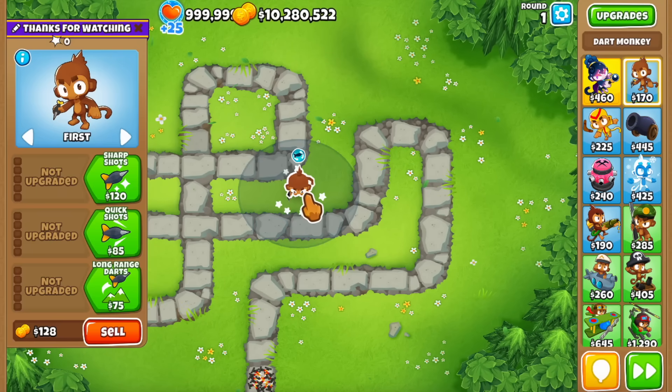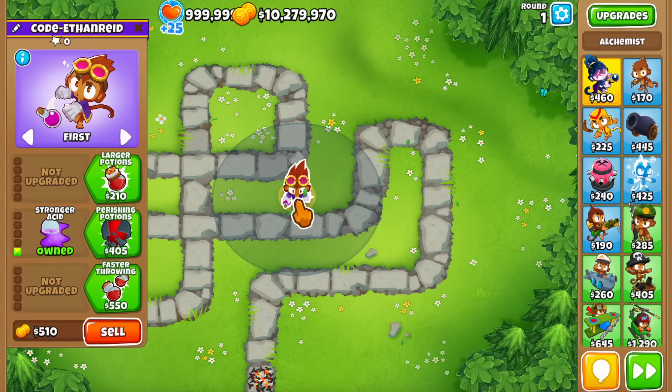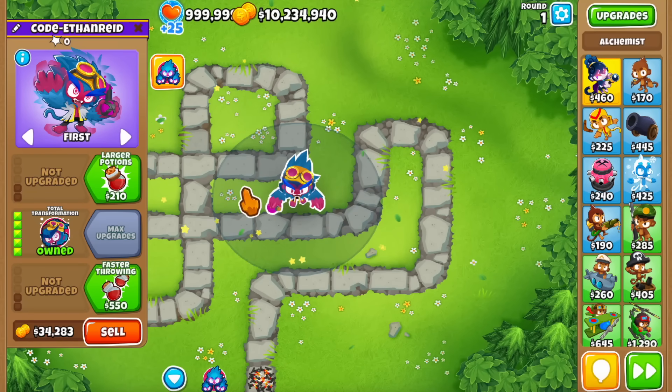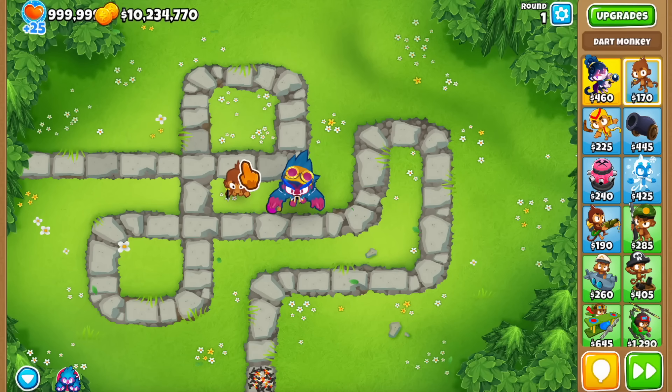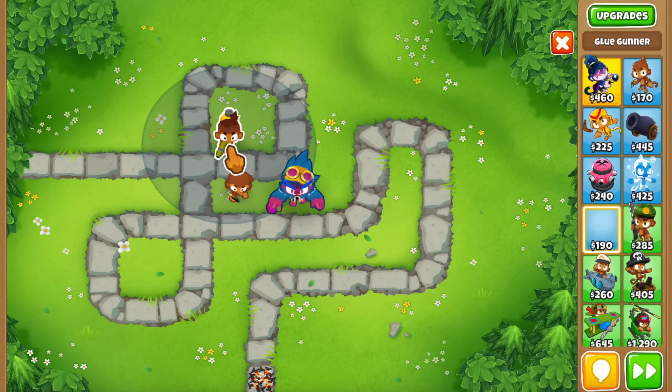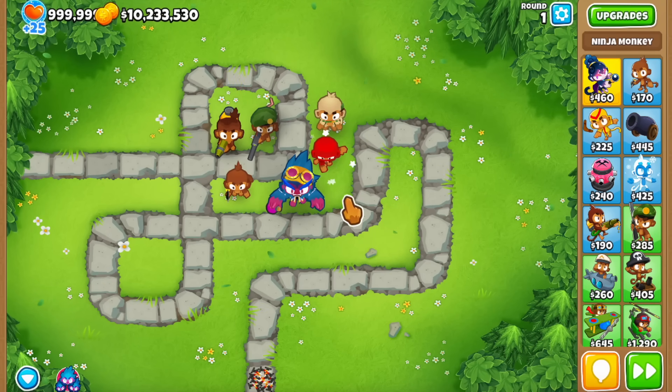The bug is not really happening with the dart monkey — the dart monkey is just a tower that we happen to use. The bug is actually within the total transformation ability, and this is where things get interesting, because you can transform not only dart monkeys but basically all towers that are monkeys, like the glue, the sniper, the druid, and even the ninja.